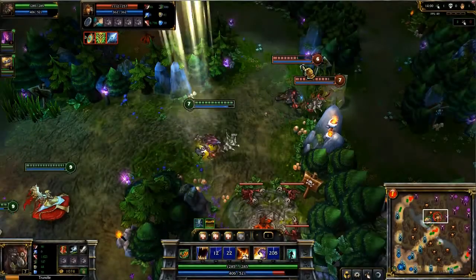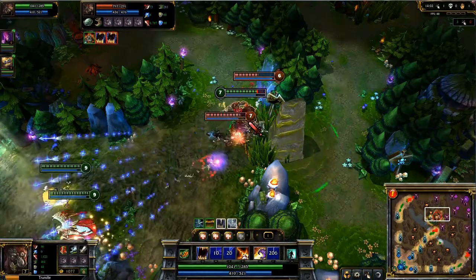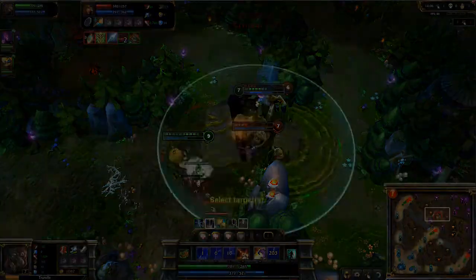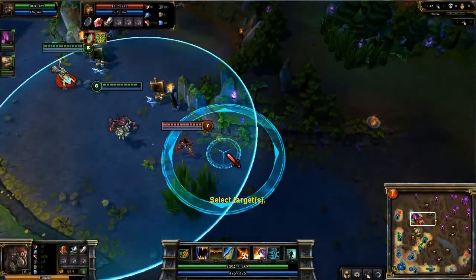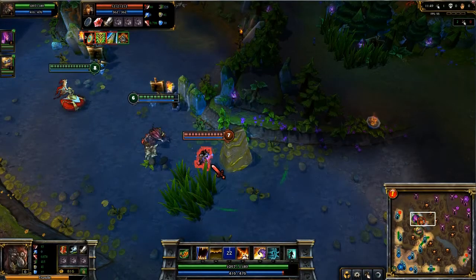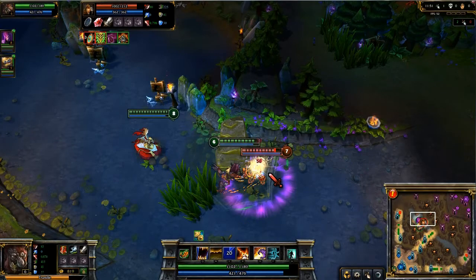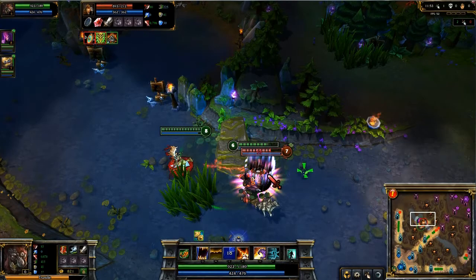Pillar of Filth has quite a few uses. Like Anivia's Crystallize, Pillar can block off small passageways, preventing enemies from escaping. Similarly, it can help your teammates land their skill shots. Here, Morgana can't quite reach Ashe with Dark Binding, but by sending her backwards and slowing her with Pillar of Filth, Morgana makes an easy shot.